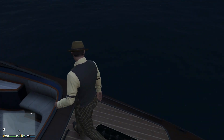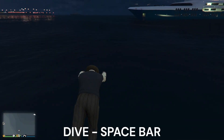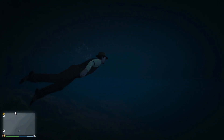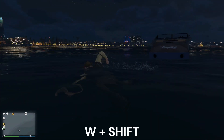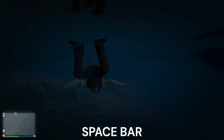I'm going to start on PC first. How you dive is you press spacebar. And how you swim around, press W and shift. To dive under water, press spacebar once again.